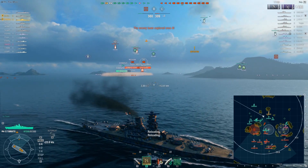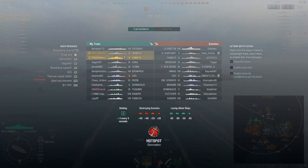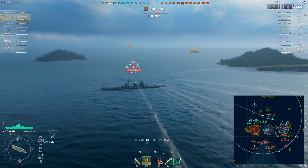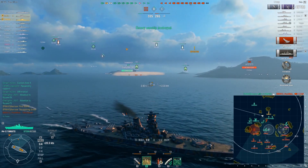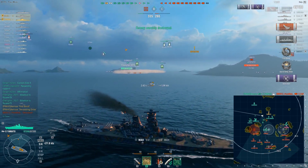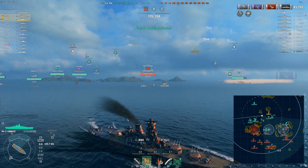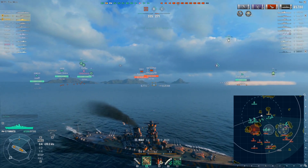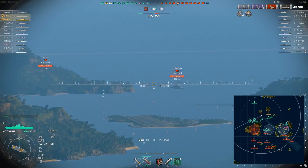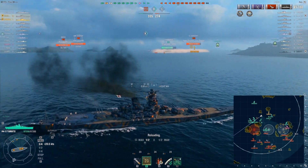We're going towards the A site and I'm literally sailing away, but I did get a nice shot on this Zao - looks like a broadside. I'll take that. Zao, are you having fun yet? Because that was some really fun and engaging gameplay mechanics. The first ship to fall was a tier 10 cruiser to essentially one shell - well, actually it's like two though.